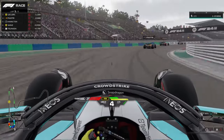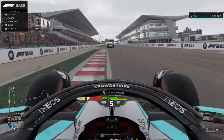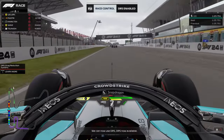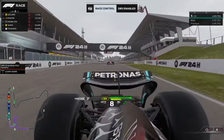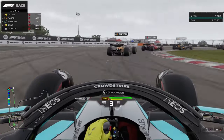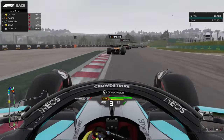Moreover, the developers have fixed various visual issues. For instance, tire warmers clipping slightly with the tires on some cars has been resolved. Additionally, the lighting on character models of my team icons at the beginning of a career mode has been improved.